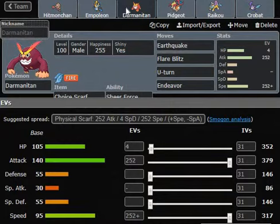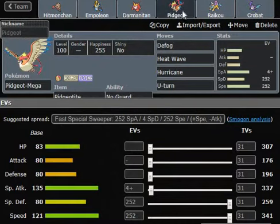I really like Endeavor on this because it's Scarf. So if I'm on low HP and I just go for the Endeavor, I'm going to do a ton to the opponent. And then it kills me - and then one of my fast Pokemon, which you will see Mega Pidgeot, Raikou, and Crobat, which are all really fast, can outspeed it and kill it. Our next Pokemon is Pidgeot.